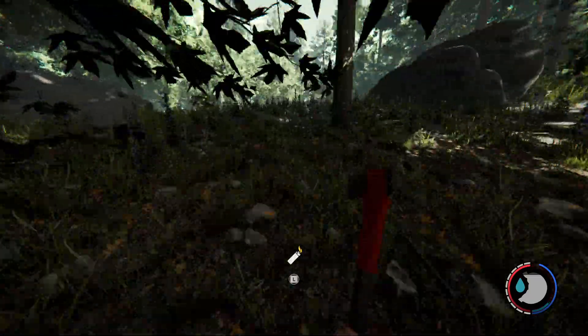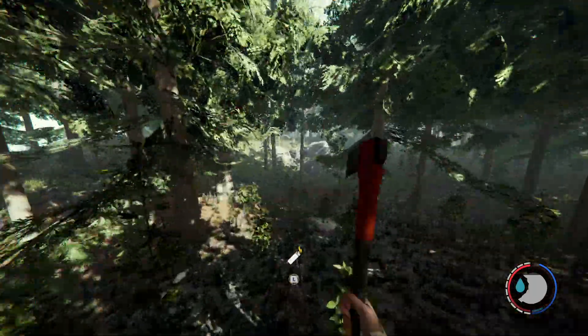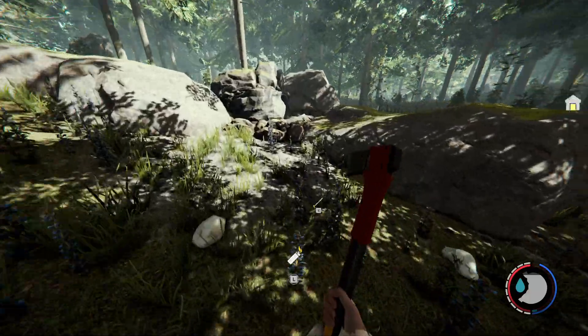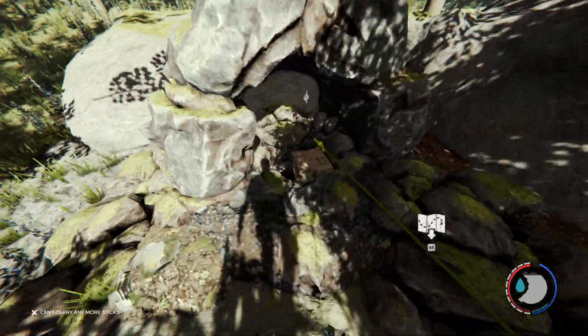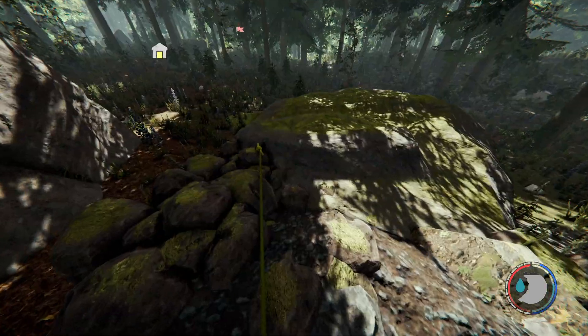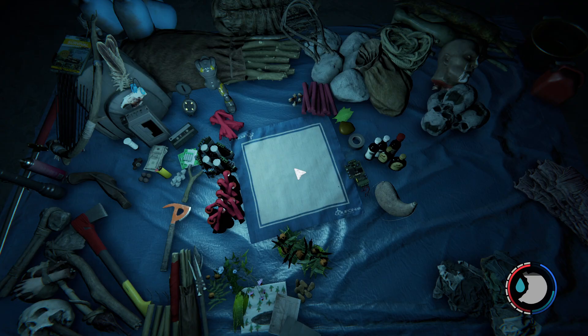The rebreather is actually really close to my base — it's just in that cave there. From what I know, there's only about two cannibals I need to fight for it, so it's not exactly a big challenge. Right here on the map where my red ping is, that's where you need to go to get the rebreather. Let's get my lighter out — I'll probably use the flashlight in caves, it's quite dark.